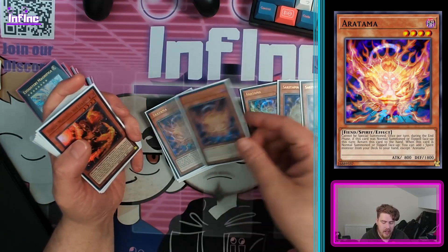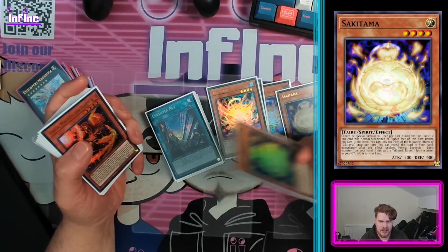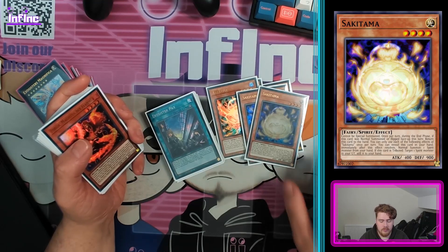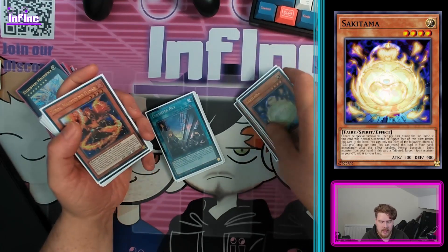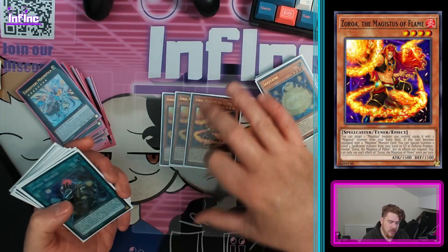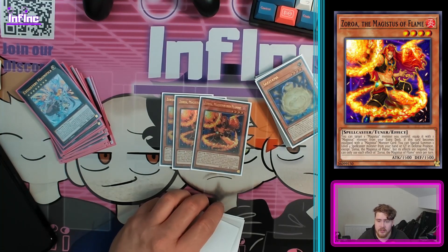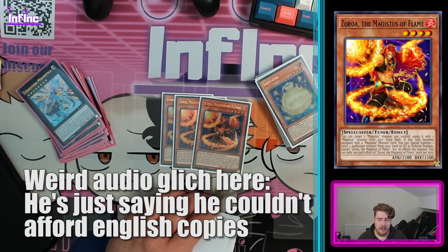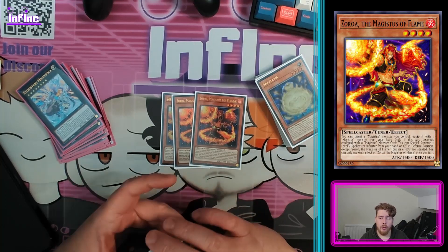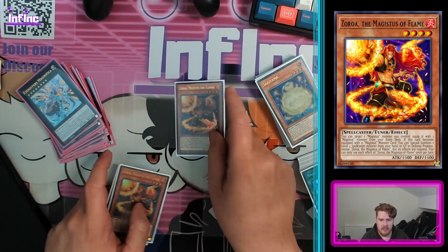Haritama and Sakitama are just a combo of spirit monsters that provide a rank four, and they are pretty much the best supplemental rank four engine in the game currently as far as I'm aware. Basically normal Haritama, search Sakitama, Sakitama effect summons itself, make a rank four, search whatever you want as long as it's a legal target for your XYZ. And we have Zara because really this is a bait and switch and we're playing Majestus.